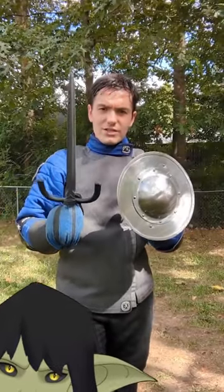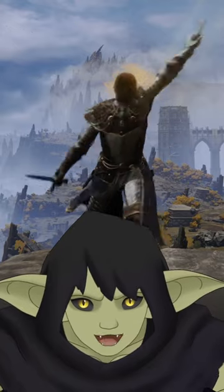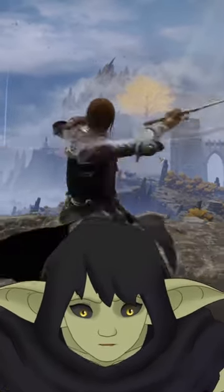Parrying with the dagger and the buckler is essentially very similar. That is true, but keep in mind: while the parrying dagger has a slower startup and active parry window, it can still be used with another dagger to take advantage of the dual dagger moveset.